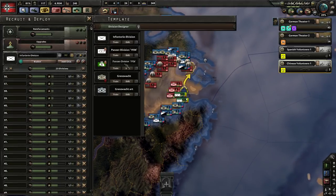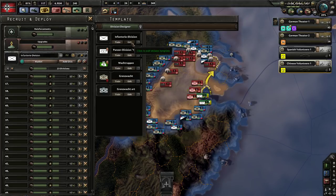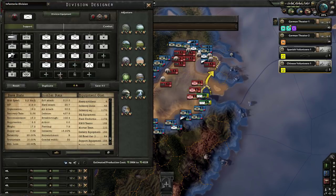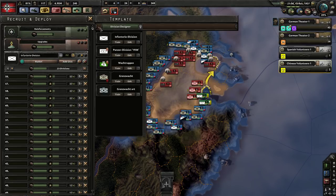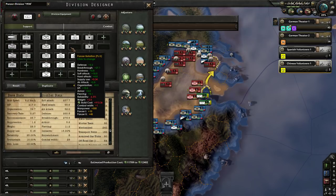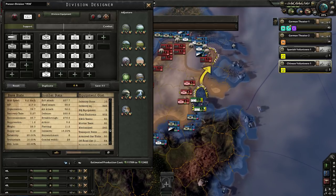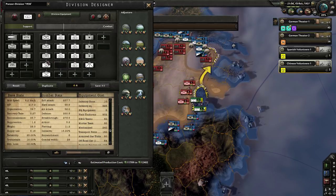All I did for the rest of the episode was consider unit templates. We made some decisions. For example, if you switch all into SS versions of this equipment, it's barely better — about 25-30% higher organisation, but the production cost goes way up. I think it's not worth it.